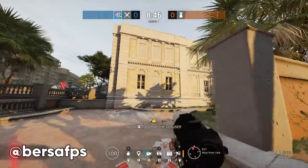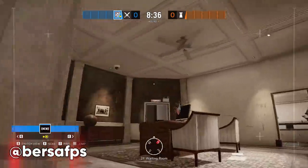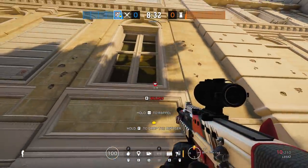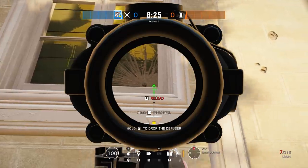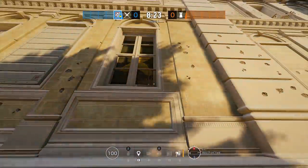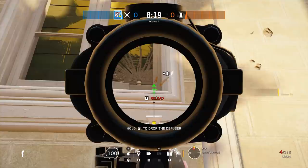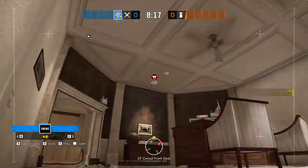This next trick was tweeted at me from VersaFPS — really nice find with this lineup. This is a cam that's really hard to take out until you're actually in the room, so unless you have a Twitch or a Sam cam, this camera usually stays up until later in the game. Being able to take this out early, way before the push or the top roam clear, is really helpful.